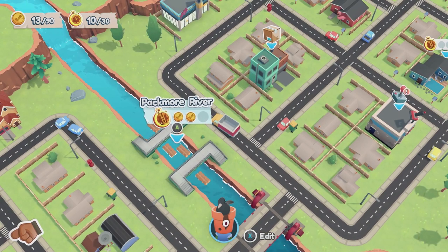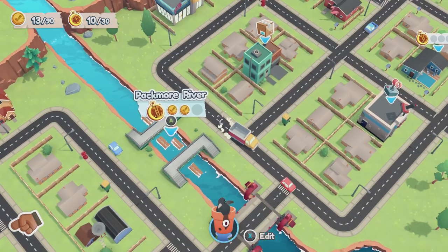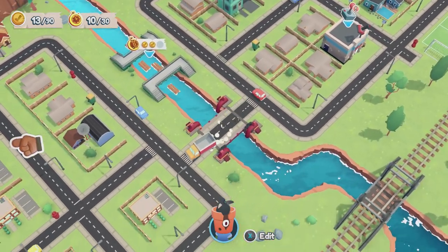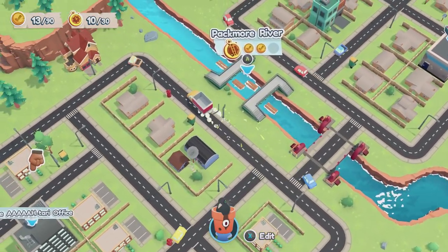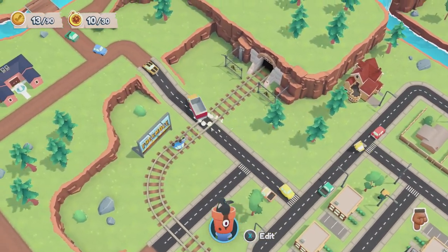This achievement can be done when you are in between missions, after you have done the 10th mission. You have to complete the 'More River' mission so that it unlocks the other part of the city that's across the river. Once you've done all that, go ahead and drive across the bridge.